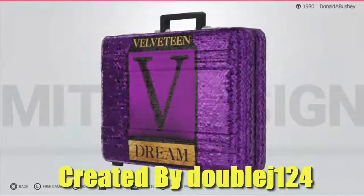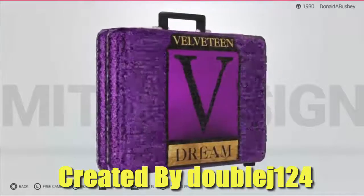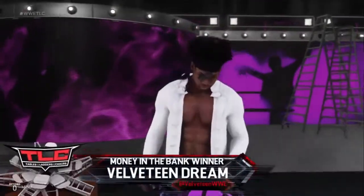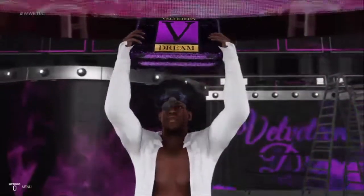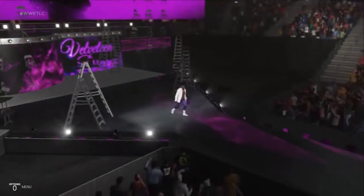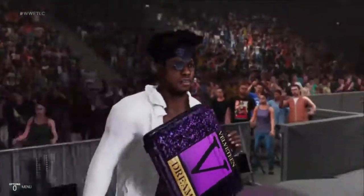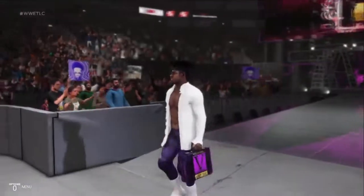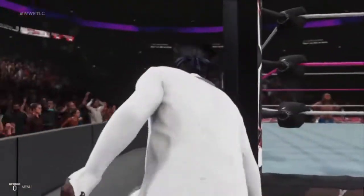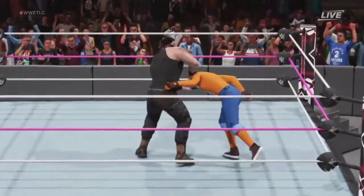Let's see what I picked for briefcase number one. With briefcase number one we have Velveteen Dream's briefcase, created by Double J124. This one's really cool — it's very shiny and pink, typical Velveteen Dream. If that man was to win the Money in the Bank contract, this would be the perfect briefcase for him. Something about it just really drew my eyes straight towards it. Double J124, you did an amazing job on the texture.